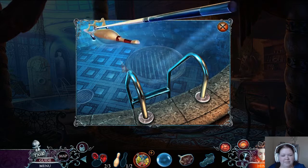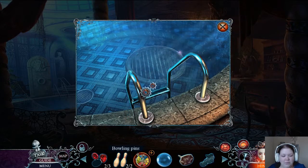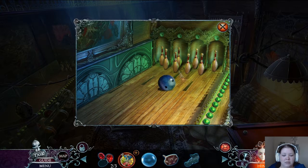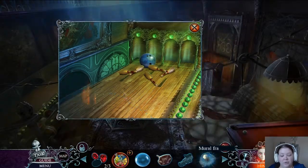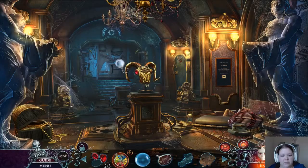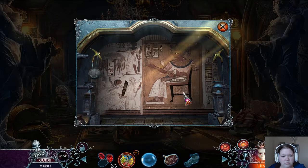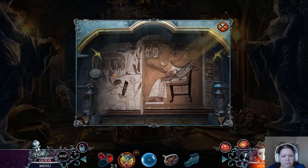Since I have the two bowling pins — why did I say pool? Strike! I actually love bowling. A mural fragment. I know where the mural fragment goes and it's not in here, it's in here. Here we go. The missing fragment's in place, but other parts still need rearranging. What other — oh, there it is.